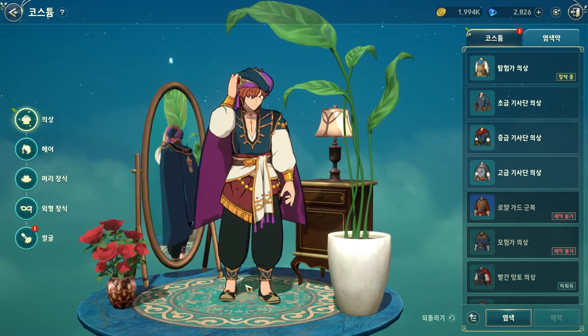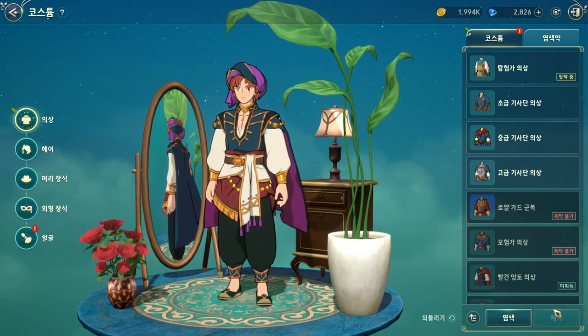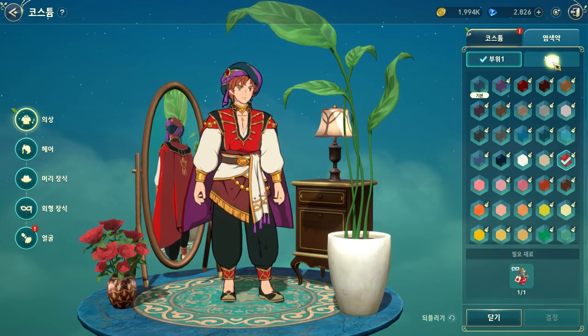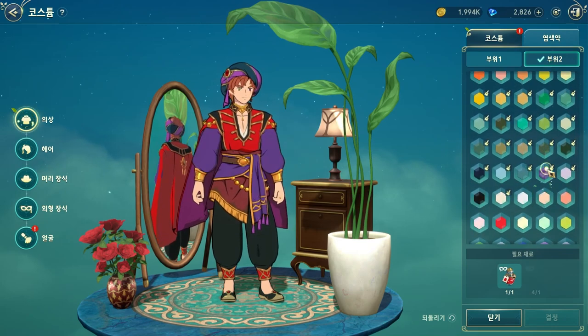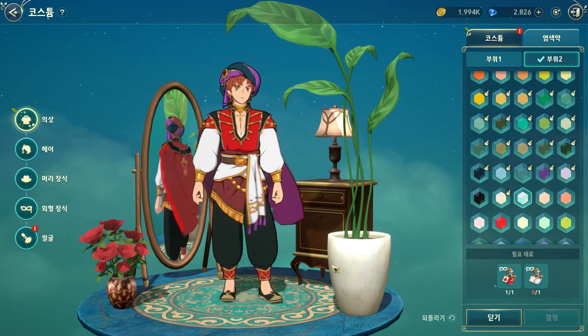So here we have the swordsman. Very nice, right? If you want to change the colors, you can change the cap and the upper part. And here are these colors. Very nice, right?